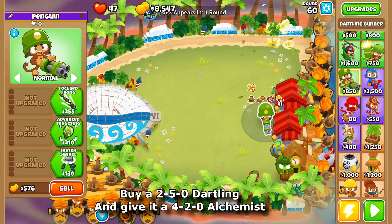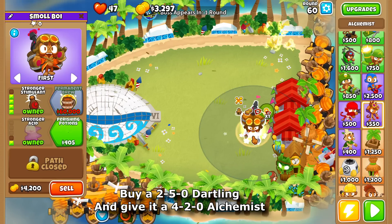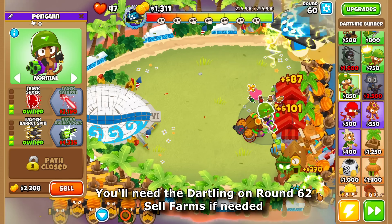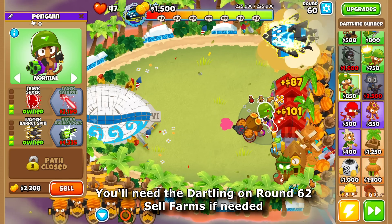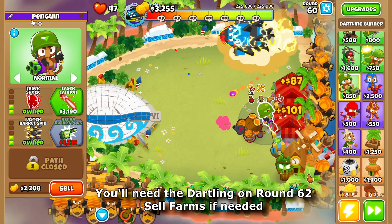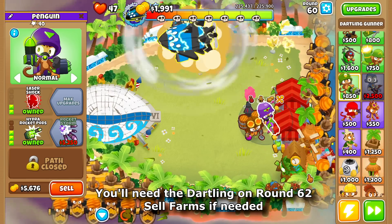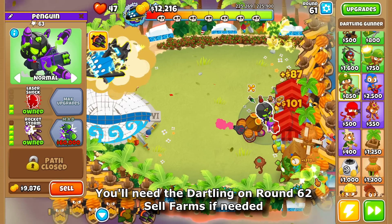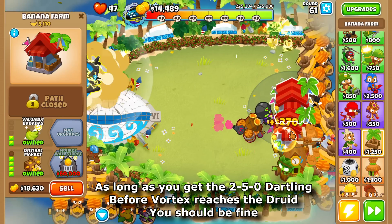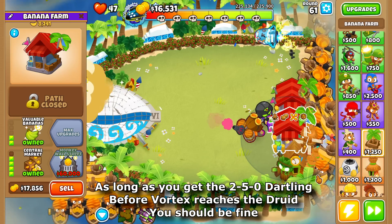Buy a 2-5-0 dartling and give it a 4-0-0 alchemist. You'll need the dartling on round 62 — sell farms if needed. As long as you get the two tier-5 dartling before Vortex reaches the druid, you should be fine.